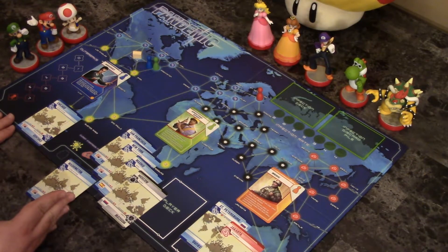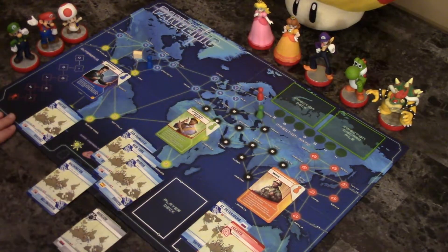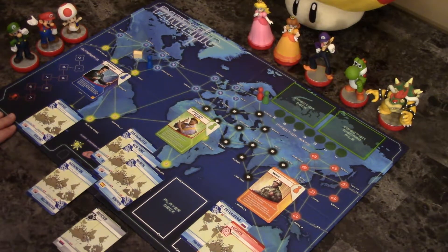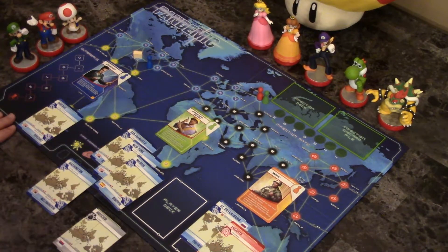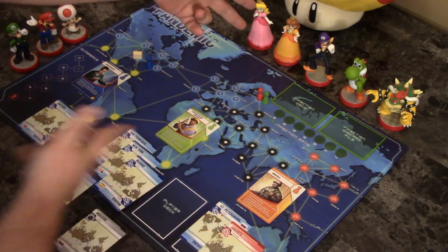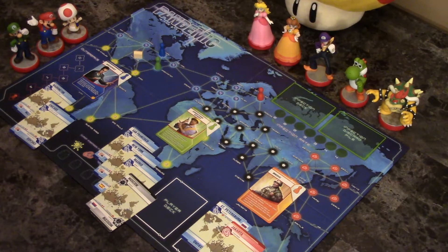What if we start the Operations Expert's turn? He discards Moscow to fly there — that's one action. He moves to St. Petersburg — two actions. But wait, this doesn't work. My thought was he goes to St. Petersburg, takes the St. Petersburg card, and uses his special power to build a research station in the city he's in without needing to discard anything. But crucially, he's used up his four actions: fly, move, take, build. This doesn't work. Let's reset this whole thing. I really liked that idea.